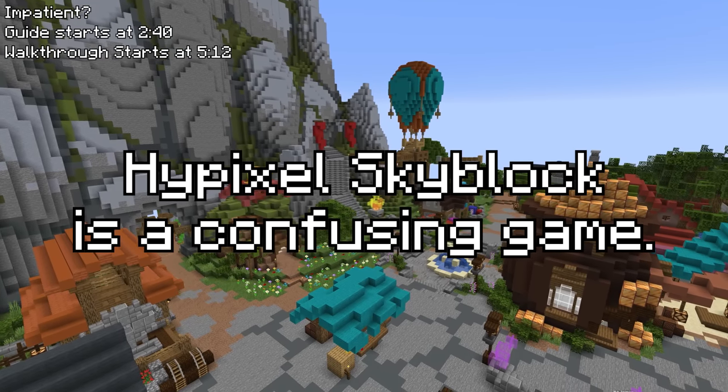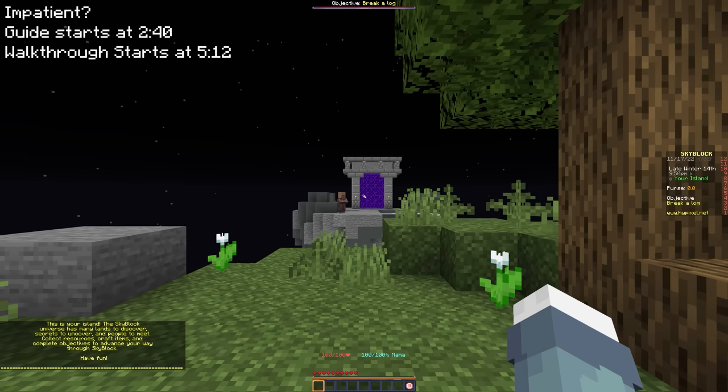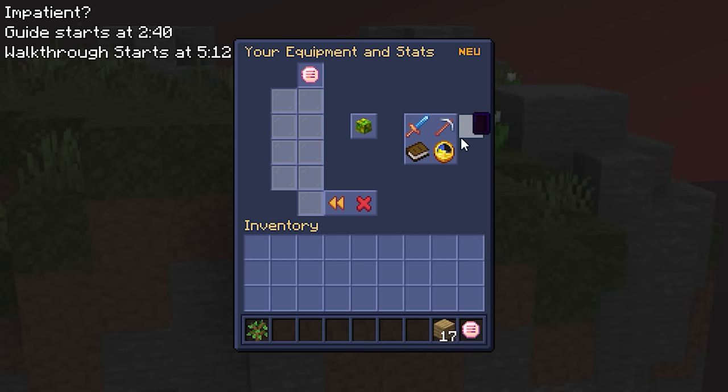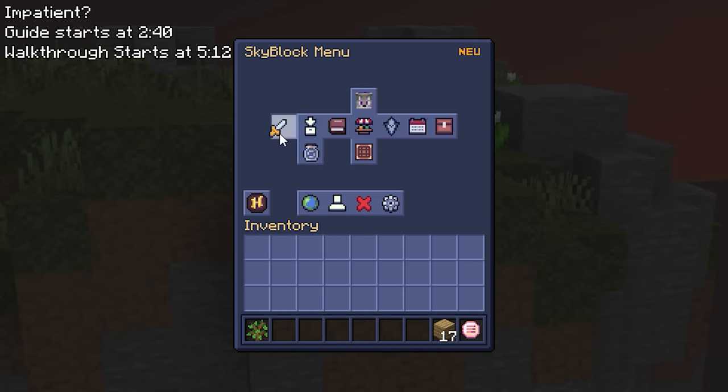Hypixel Skyblock is a confusing game. You join, stranded on one of two islands, and given absolutely no direction or objective at all. And once you do make it somewhere, there's like 30 different confusing menus, none of which are explained anywhere more than a single paragraph of text.